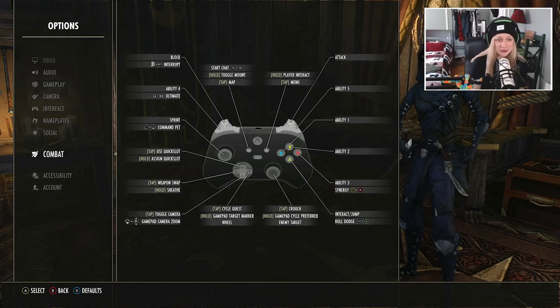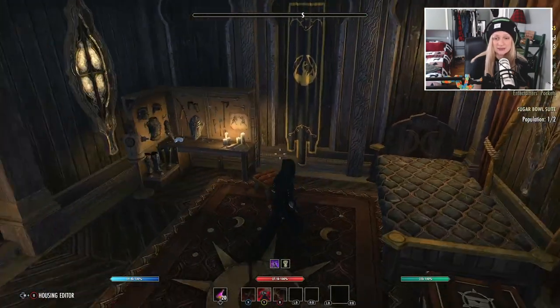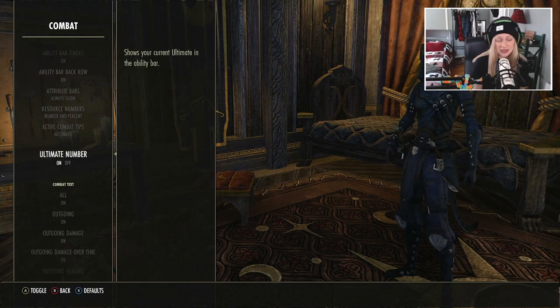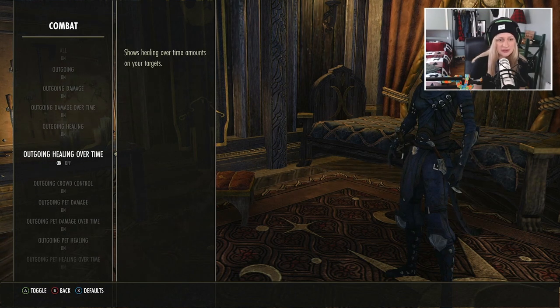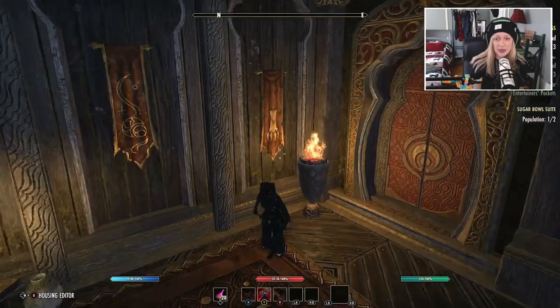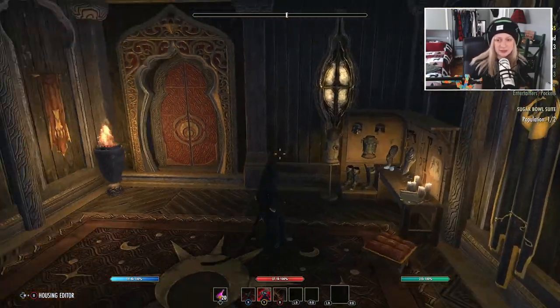Definitely the section I changed the most is the combat section. I like it when you can see the ability bar at the bottom and the attribute bar. I like all this stuff on — by default it is set to off, at least on console. So I do like to have outgoing damage and all this kind of stuff on. I keep almost everything on. Buffs and debuffs — always show them, it's really helpful. When you first start, the view is kind of weird and there's no information on the screen. So make sure you go into settings and change all that stuff. Same goes for PC — you have a lot more options there.